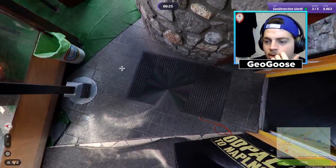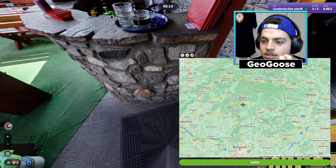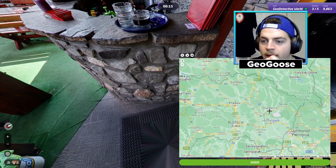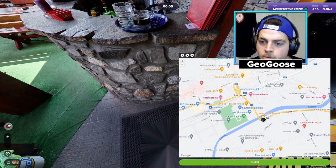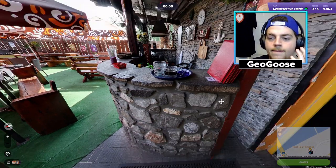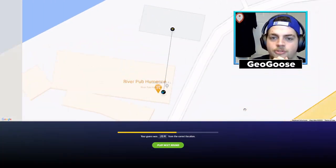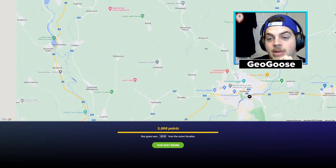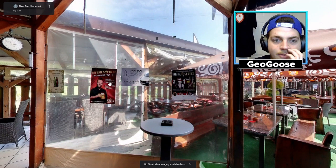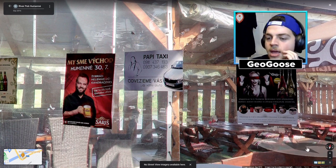I think I just leave it in Bratislava. I can't move around. Wait - 'River Pub Humenné' is actually the creator of this photo. Is there a place called Humenné? Oh my gosh, right here! There is no way. A lot of people have the camera author turned off - I know Zigzag has that turned off because he finds it unfair. But I don't care if it lets me get a 5,000 score. Let me check again - maybe it said Humenné and I wasn't looking for that, I was looking for Košice or Bratislava.